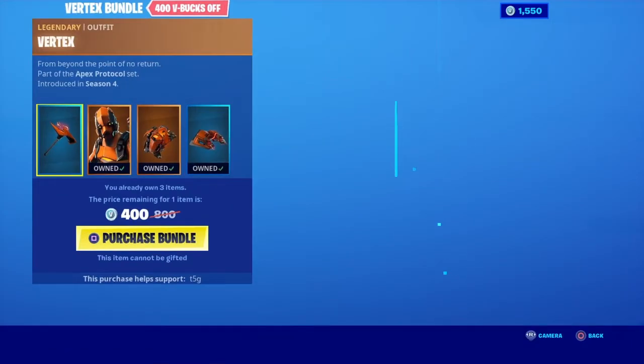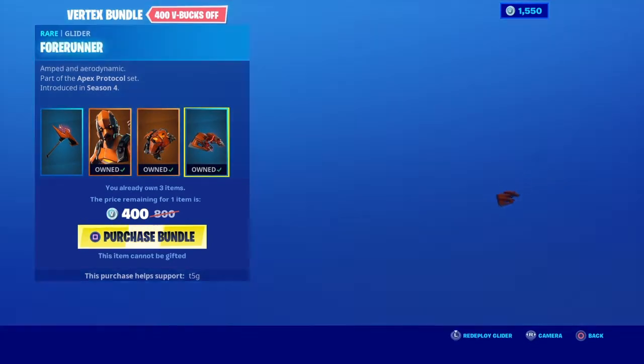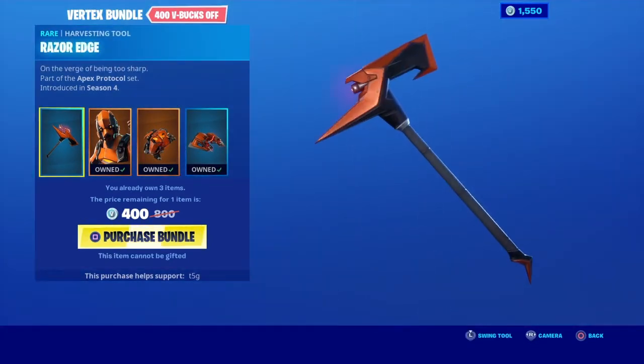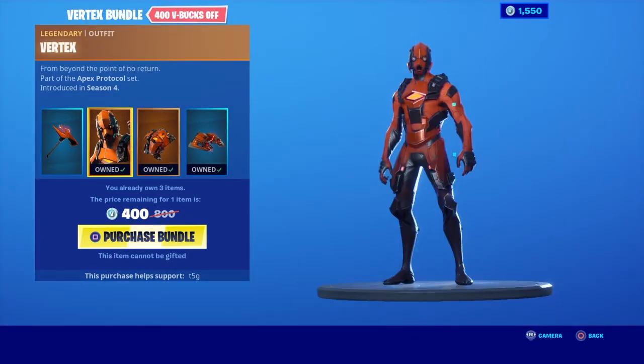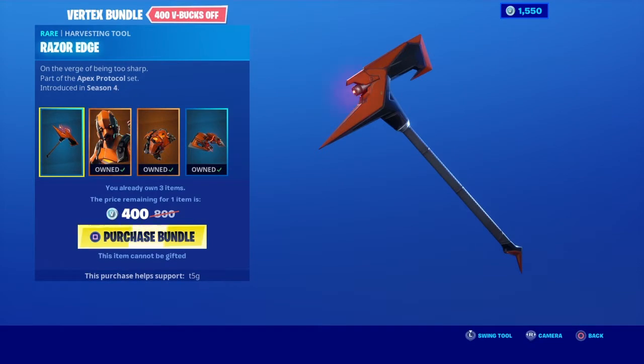I saw the fact that the Vertex is back. Believe it or not, I got the entire set, though, just except the pickaxe. And believe it or not, if you already had the skin itself, then you could still get the glider and the pickaxe for just 400 V-Bucks. So yeah, the only thing I really need in this bundle is really just this pickaxe.